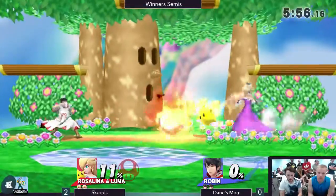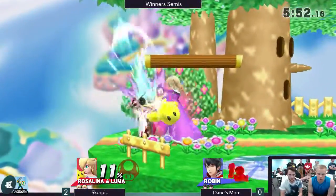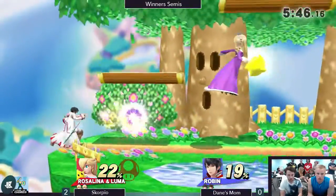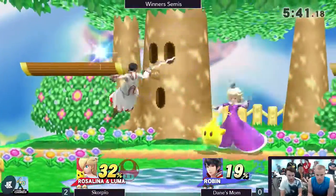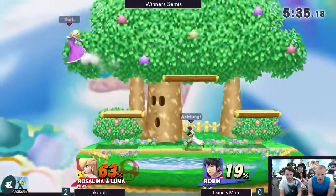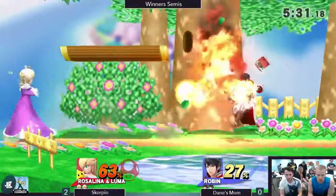Luma's just eating that Arc Fire. This is a matchup where I wouldn't leave Luma away from me to begin with, but here I'd very strongly advise against it. If you leave him out on his own, Robin gets the space he wants and gets to kill Luma whenever he wants. Yeah, that was really quick — just over 20 seconds to get Luma out of there.